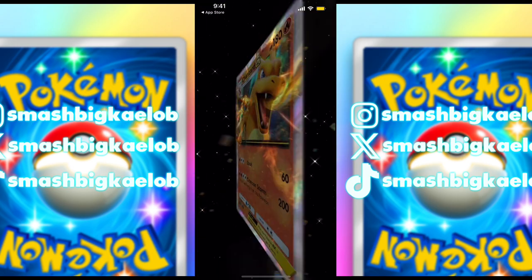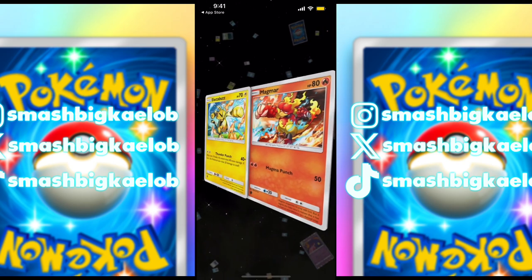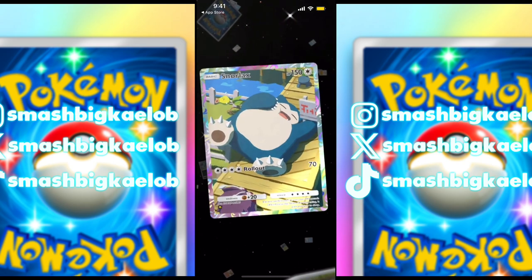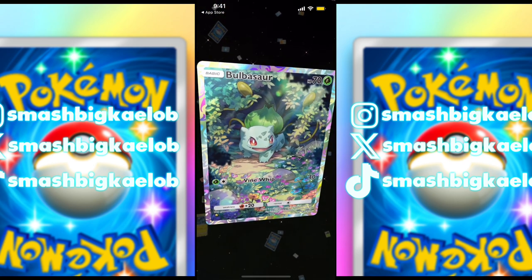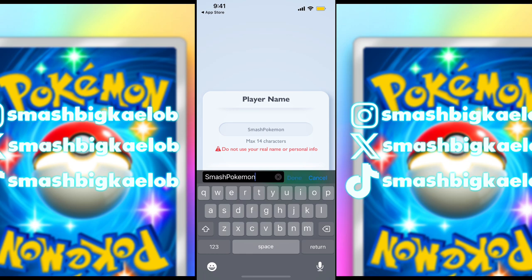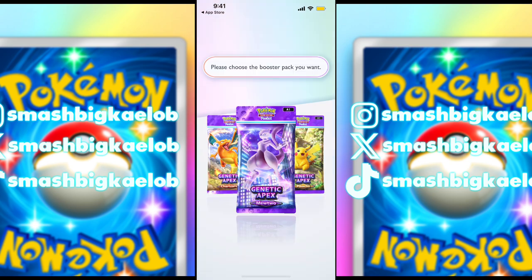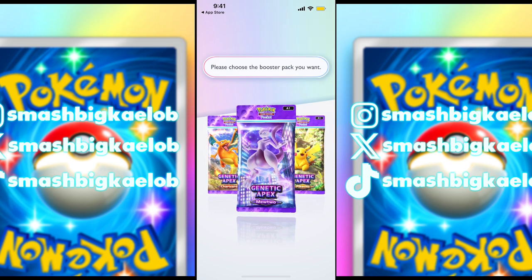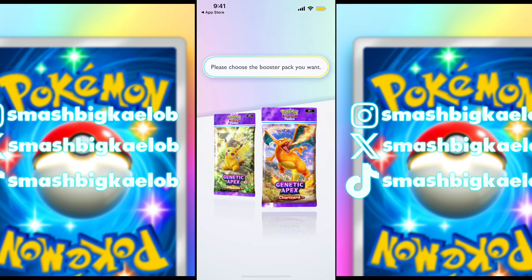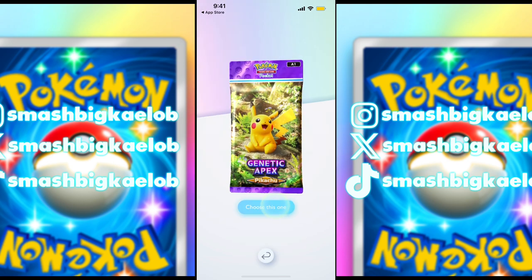Creating new save data. Here we are — Charizard, Pikachu. I guess each one has different cards. Electabuzz, Oddish, Snorlax — oh man, these are classic Pokemon. Let's call our team 'Smash Pokemon.' Let's go. Choose my favorite character Pokemon to open a booster pack. We have to choose between Genetic Apex Mewtwo, Genetic Apex Charizard, and Genetic Apex Pikachu. I'm choosing my favorite one — Pikachu.